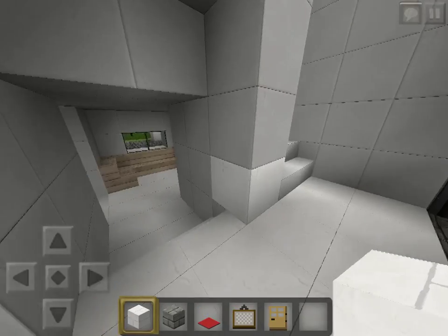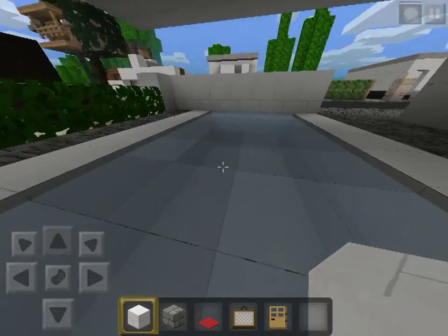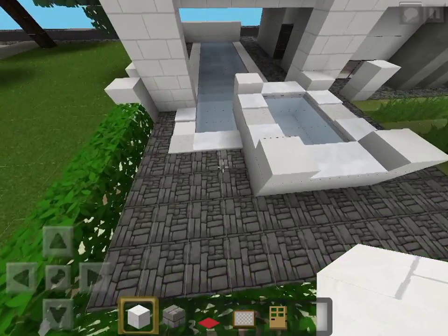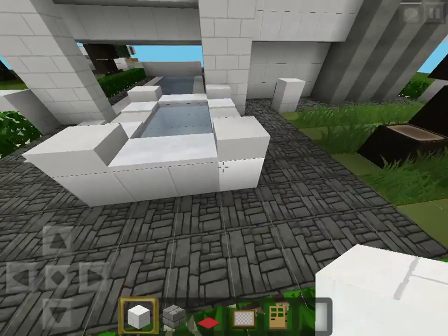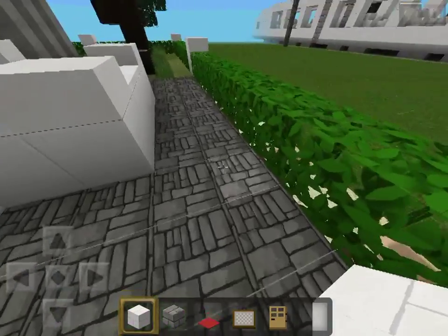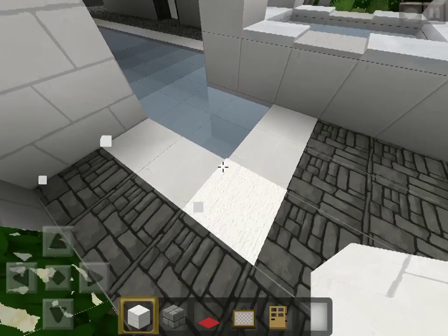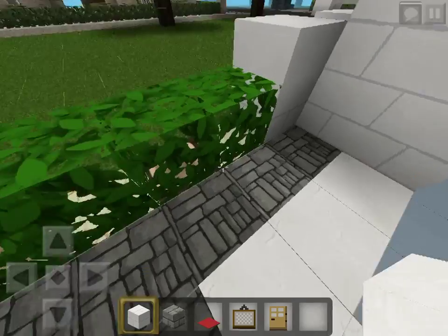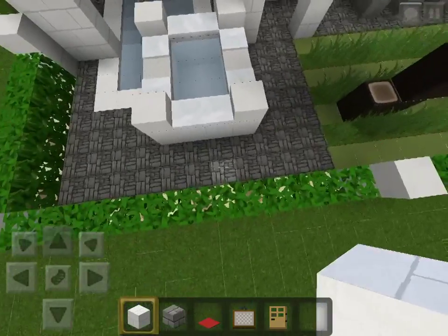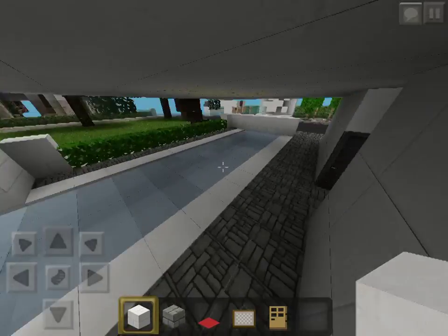You saw the back entrance — let's go over here. Here's the pool entrance and the back seat at the same time. We've got some nice corner designs, but they kind of melt because of the glowstone over there, so I'm getting rid of those. The jacuzzi can be kept though.